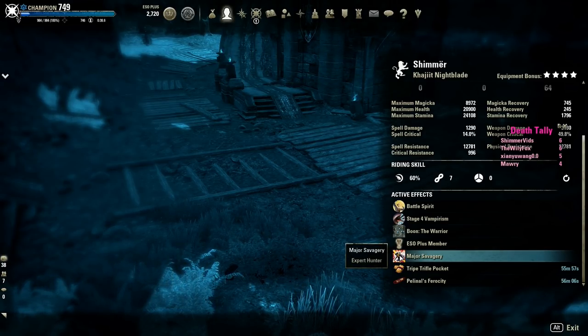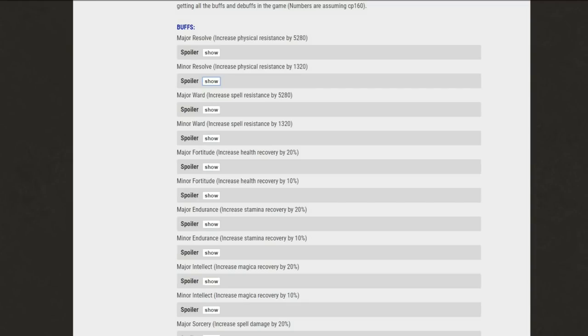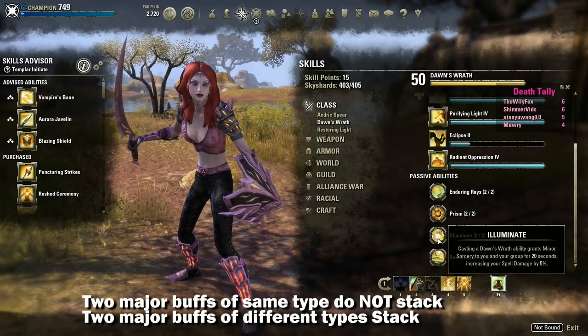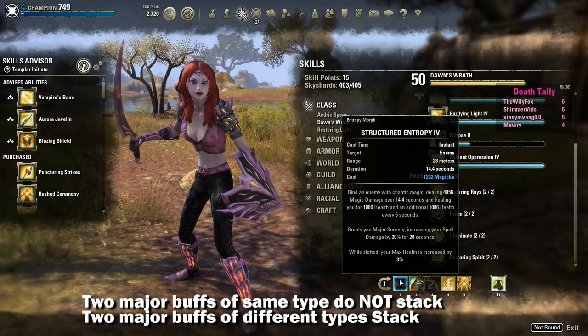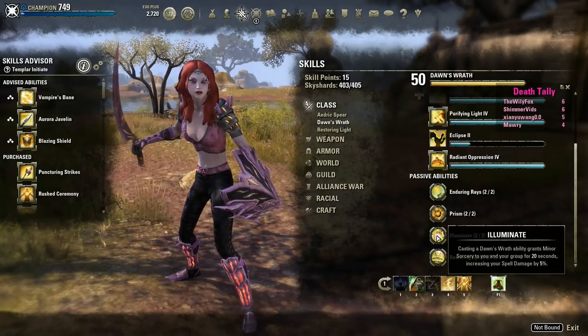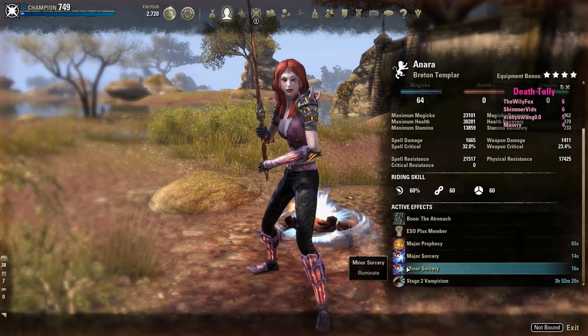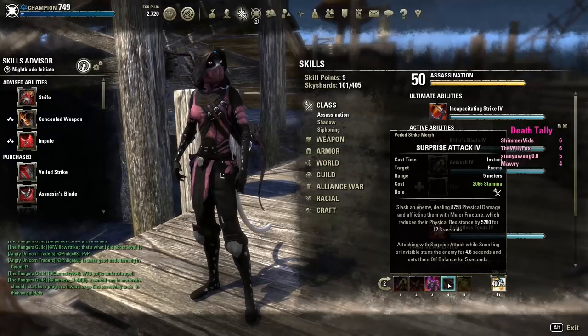ESO combat is super reliant on your buffs — maintaining and having the appropriate buffs on your character at all times. There are many skills, abilities, and potions that will grant you major and minor buffs. Major buffs of the same type do not stack; however, major and minor of the same type will. For example, you cannot stack two major sorcery buffs from different sources, but you can have a major and minor sorcery buff on at the same time. Major buffs of different types can be stacked — for instance, major mending and major sorcery. On my Templar I'm always casting Entropy when it is down to make sure I'm getting major sorcery, and for minor sorcery I have a Templar buff — having both the major and the minor buff active adds 25 spell damage. There are also major and minor debuffs where you can decrease enemies' physical resistances, spell resistances, and decrease healing taken.